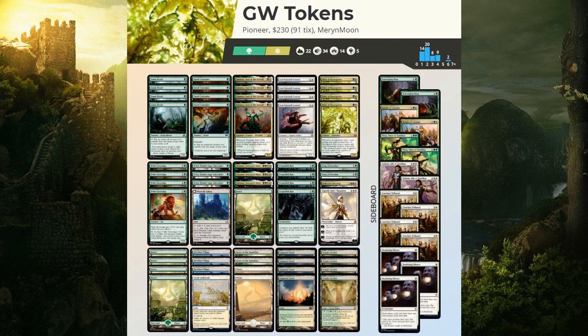We have a couple copies of Scavenging Ooze to eat the graveyard, two copies of Knight of Autumn to blow up artifacts and enchantments and gain life against aggro. We have the package you'd typically see in Selesnya tokens: two copies of Nissa, Voice of Zendikar and two copies of Gideon, Ally of Zendikar — to bring in against decks we know are going to sweep us. We have a playset of Conclave Tribunal for removal, which we can convoke out for basically zero mana. And three copies of Deafening Silence against Prowess decks and Izzet Phoenix.